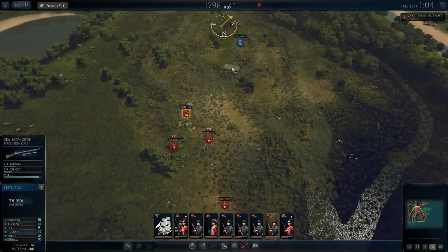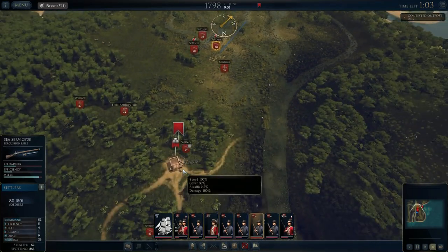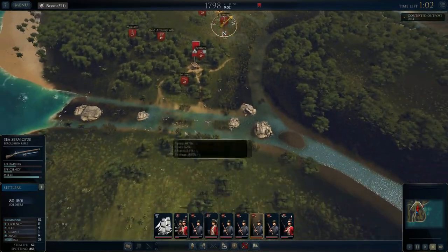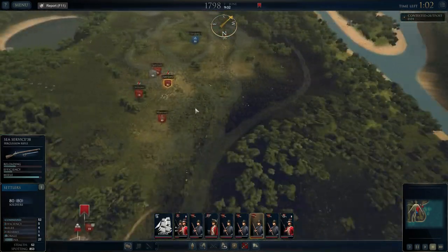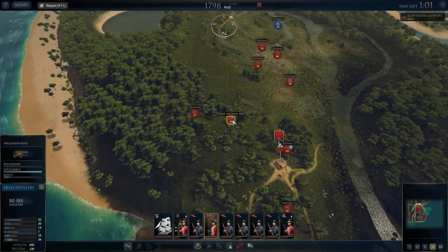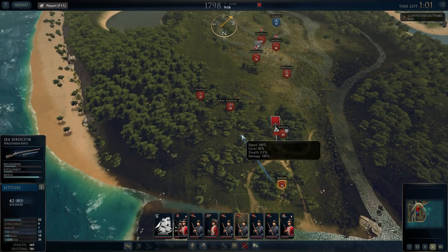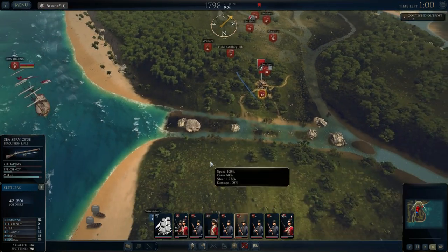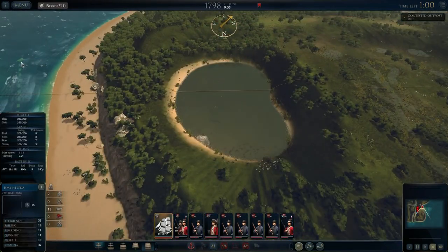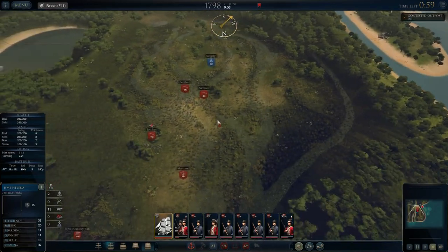I'm going to chase after the supply wagon. I've got Wallace here — I'll send him down with the guns. I've actually lost one of the sets of landing units. While I think about it, I'm going to start sending this ship down over here. One in-game minute to hold — we're chasing the supply wagon.